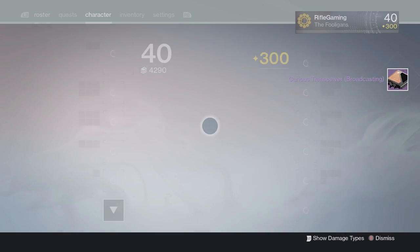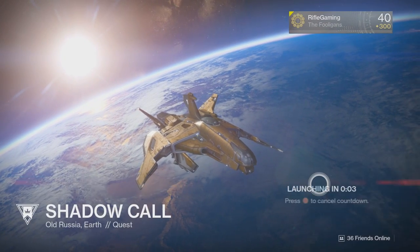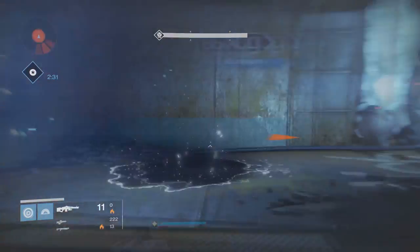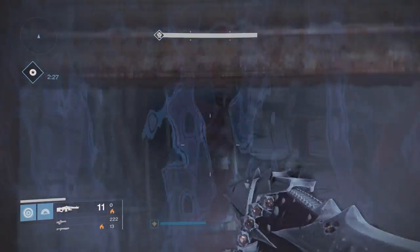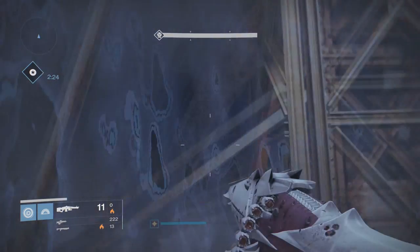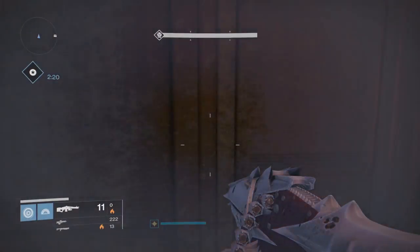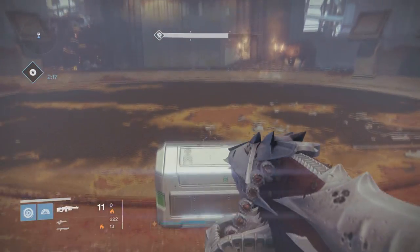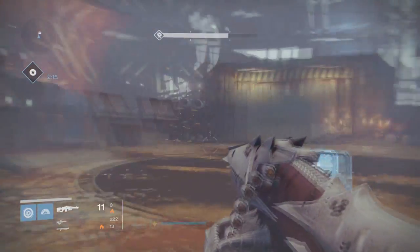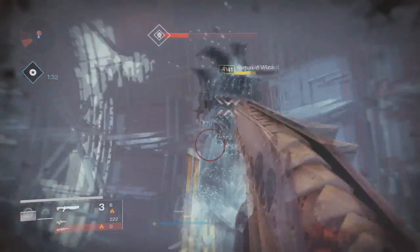The next part is timed with no navigator on the minimap. If you've played the Ketch Stash mission you'll have a rough idea of where to go — head to the very end where you'd normally fight Echo Oryx. This time it will be different: there will be a chest randomly on the ground. When you open it, three Wizards will spawn. I suggest using a Shotgun for this part — it worked perfectly and quickly.